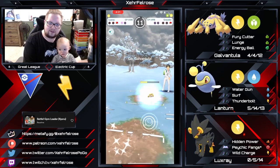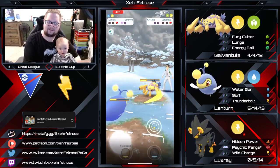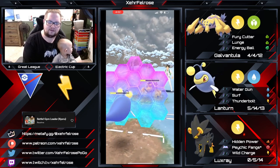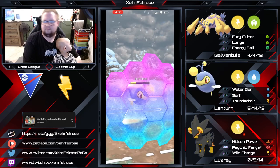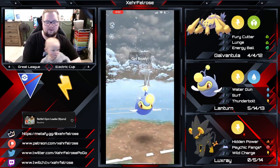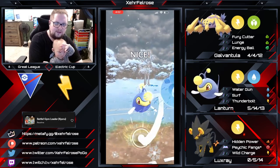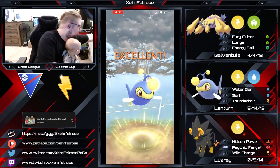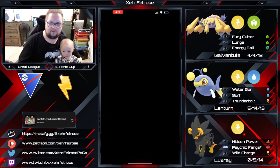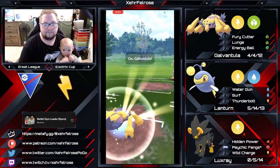Thankfully their Lantern goes down. They come in with a Galvantula, but the problem is they came in while my Lantern has energy — so I'm able to throw a Surf, do a bunch of chip damage, and bring in Luxray. The opponent has a Graveler in the back and that's exactly why Luxray is here. I should have farmed all the way down. I was afraid of needing a shield for Galvantula, but it's well played either way.